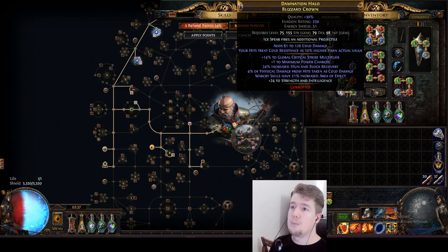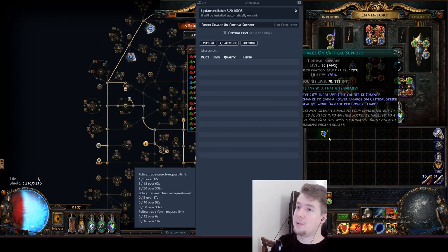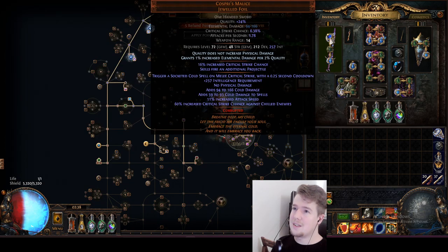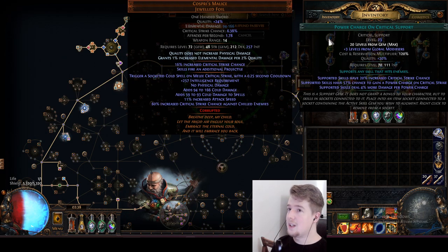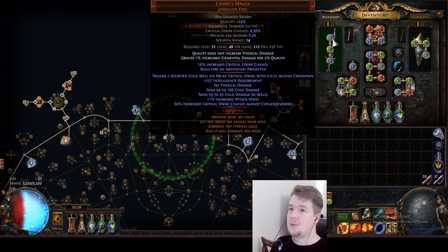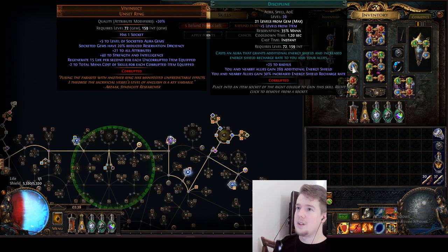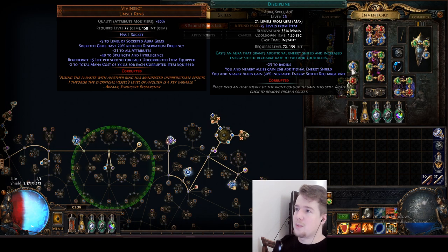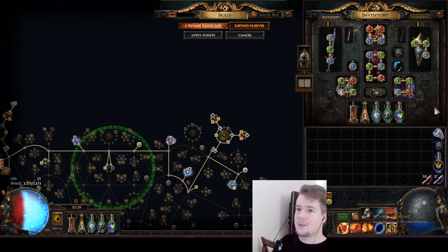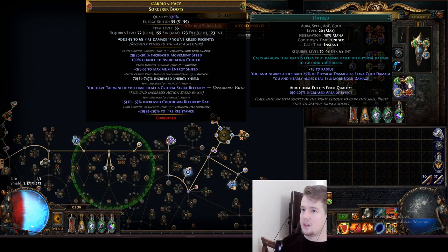Now into the skills section. I don't really want to count every single gem individually. You could price check every single one, like a 2020 cast on crit is 25 chaos, but you can just level these while doing other leveling stuff. I have a level 21 discipline which is 40 chaos - if you're starting this build, for that much ES I wouldn't think twice. I also have a 21 precision at 25 chaos, giving extra crit and accuracy rating. Both of them are useful.